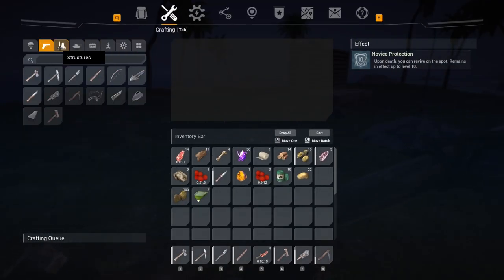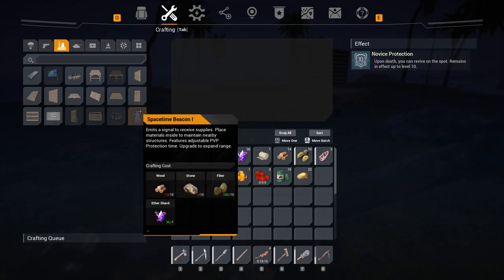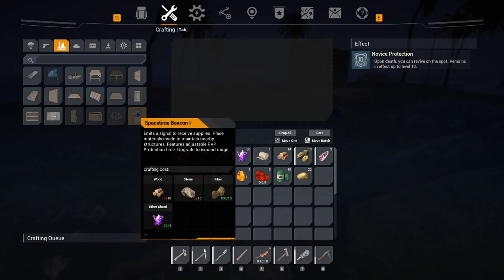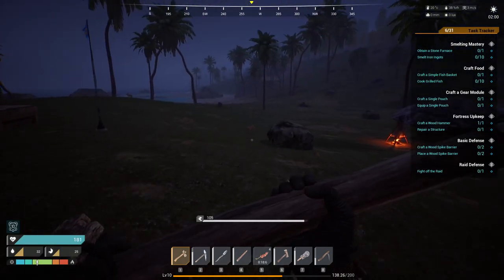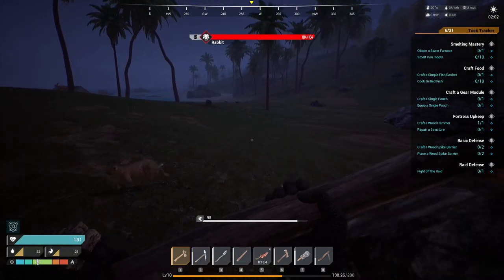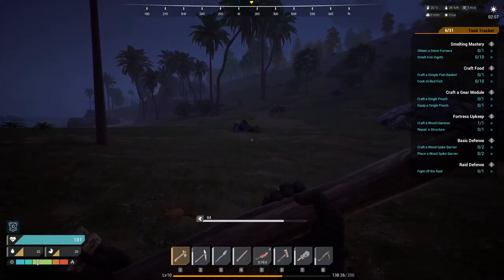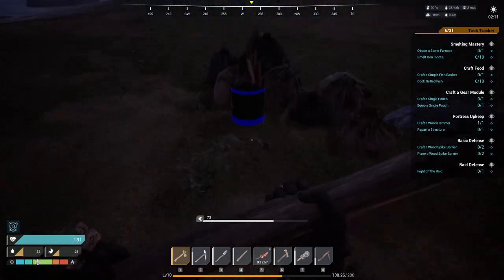What do we need to make the space-time beacon? We have the ether shards, we have the fiber, and we have stone and wood, so it's basically very easy to make. We just need a bit more wood, a bit more stone. Since it's been a few days, or at least one and a half, since we last checked the trash here — maybe we could do that again.